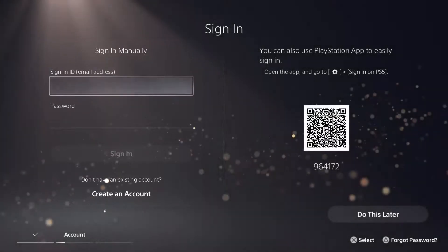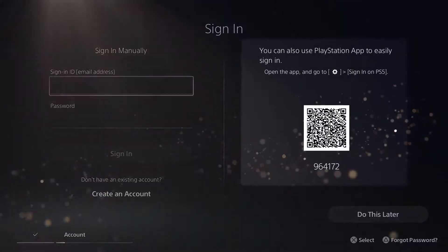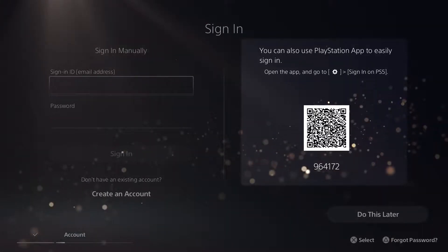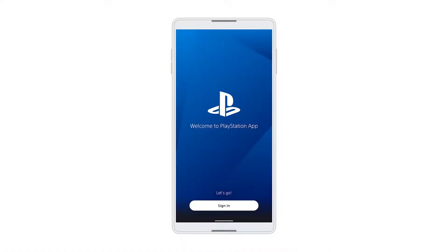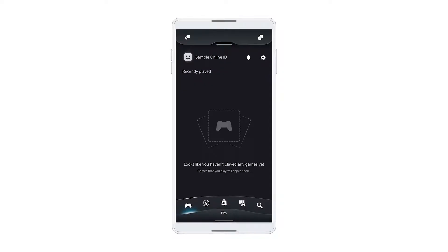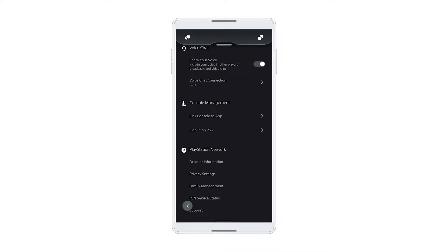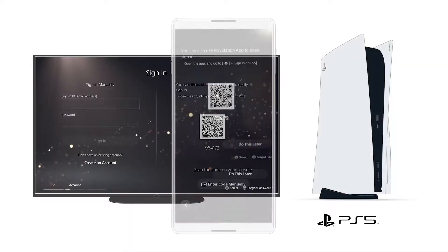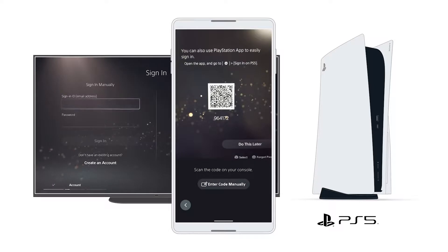We know this might be tricky for some people, so we've added a new, easier method called sign-in with PlayStation app — that's the QR code on the right. To use it, download the PlayStation app to your tablet or mobile phone. Here's a QR code to help take you to your app store of choice to do that now. Next, open the app, sign in with the account you plan to use on your PlayStation 5 console, go to Settings, and then Sign in on PlayStation 5. From there, scan the QR code on your PlayStation 5 console screen, and your new console will automatically sign you in.